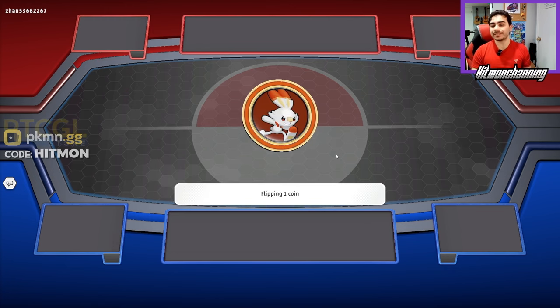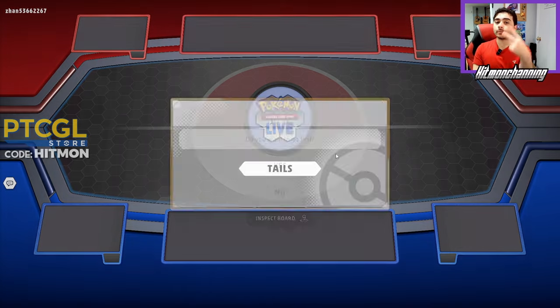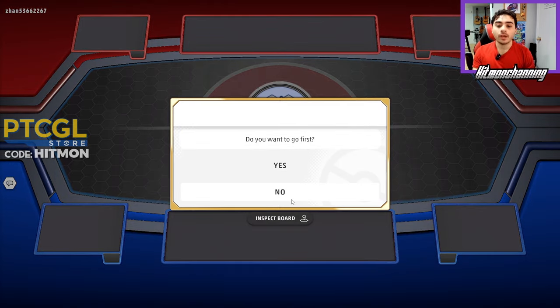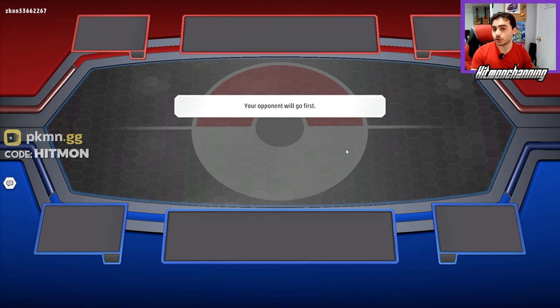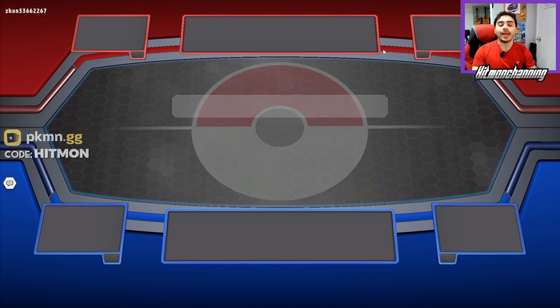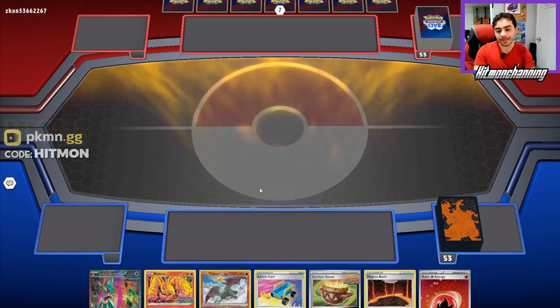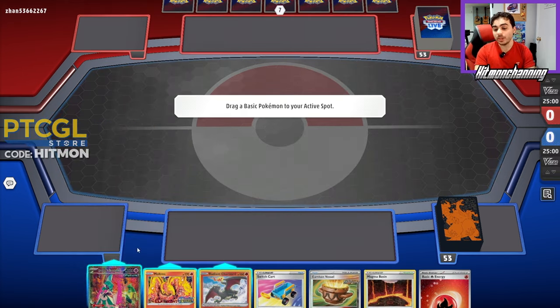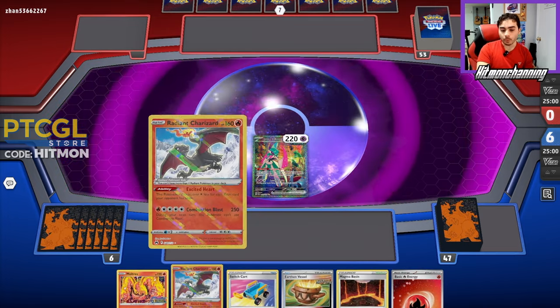Now let's get right back into the video. I call coin flip tails — tails never fails as I always say — and this deck wants to go second, which we get, so we're absolutely going to choose to go second. Going second you can get a turn one attack off with Sada, Magma Basin, and all that good stuff. This is a kind of meh hand here, but we can get a turn one attack with Moltres, which is what I'm waiting for.